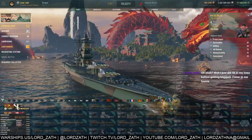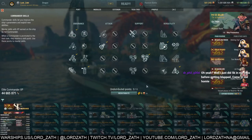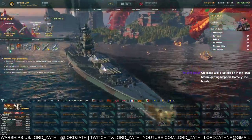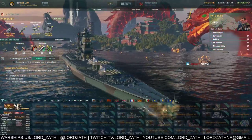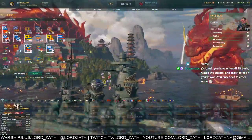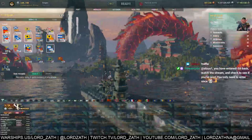So real quick, since I had to start this over again, this is my commander build for the Baiji — typical battleship build. Nothing really special there. Upgrades — again, typical battleship build. Consumables are typical battleship and signals are typical battleship. So if you like to play battleships and you like the Azumo, Baiji is for you.